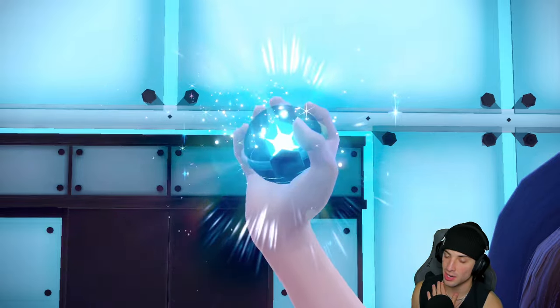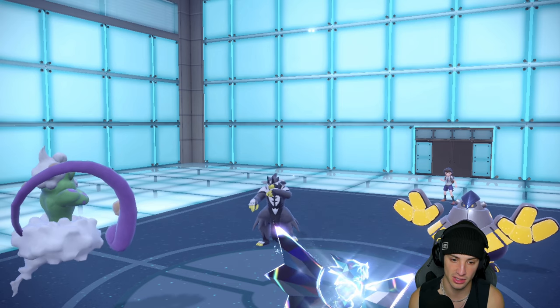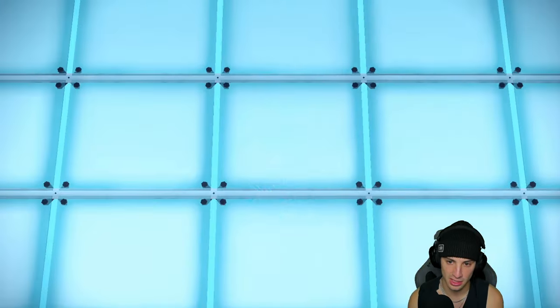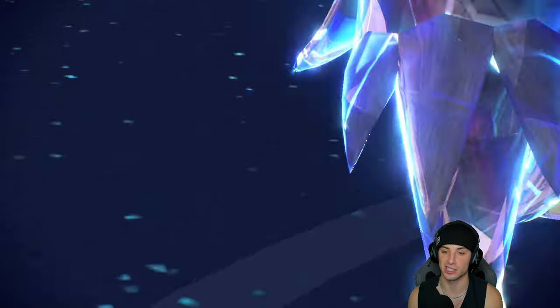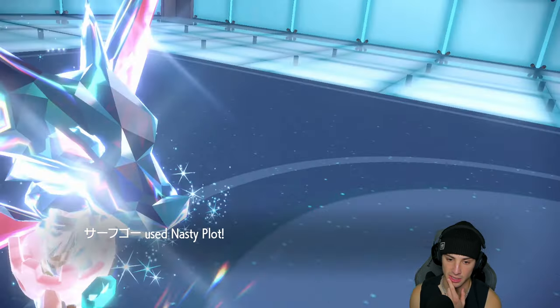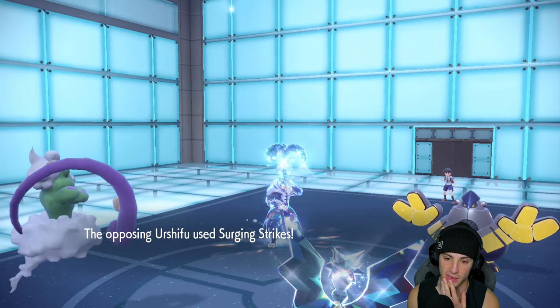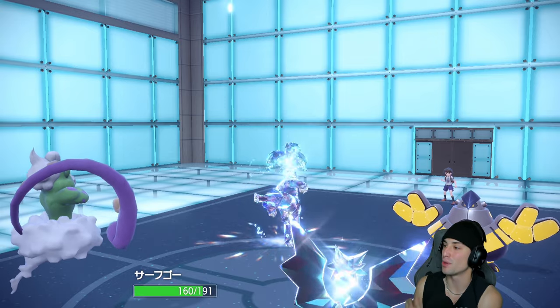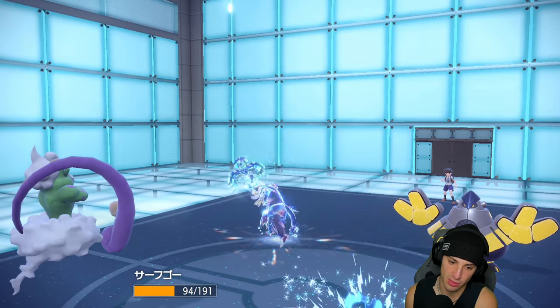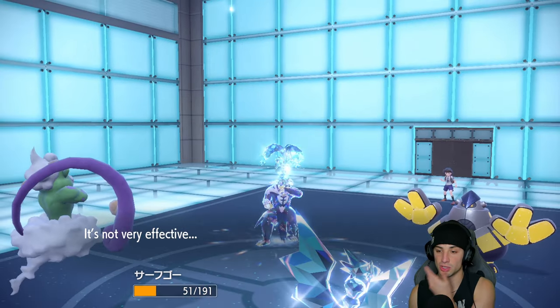I actually do want to go Dragon Tera here - I'm going to Terastallize right off the rip. The reason is I'm trying to Nasty Plot, and by going Dragon Tera type it allows us to take not much damage from Water moves such as Surging Strikes. They could be faking out Tornadus. He's also going to Terastallize and put Water on... he's going after Tornadus. I made the right call - going into Dragon Tera type is perfect and beautiful because Wild Charge is going after my Tornadus. They're not doubling down into Gholdengo, so we're soaking that.